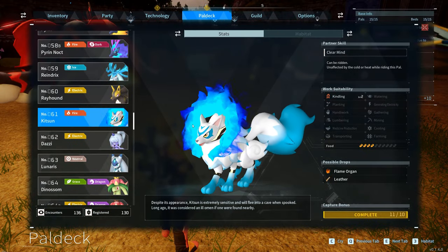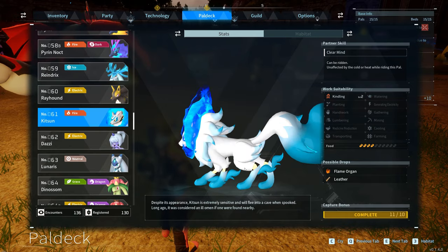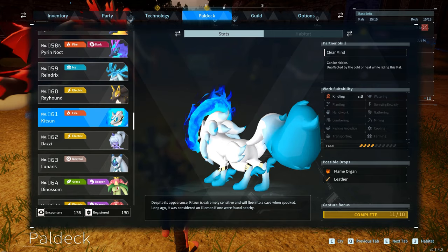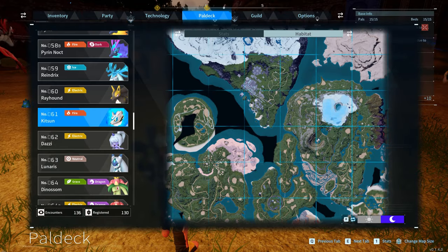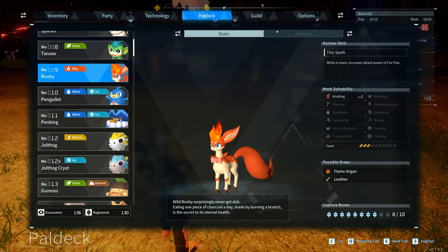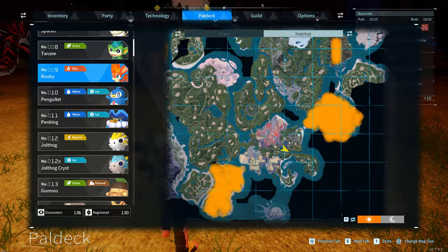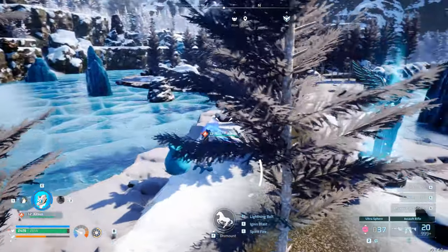If you want to go into the coldest or hottest places on the map before you have good enough protective gear — maybe to search for eggs in those regions — get yourself a Kitsun. This can spawn on the snowy mountain at night, but another easy route is through breeding. I'd recommend a Penking bred with a Ruby for simplicity. Penking is from the level 15 boss area and Ruby is around the starter areas. Bring them together, hatch the egg, and you've got yourself a mount you can go nearly anywhere with.